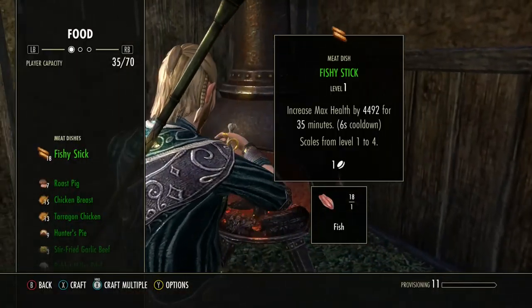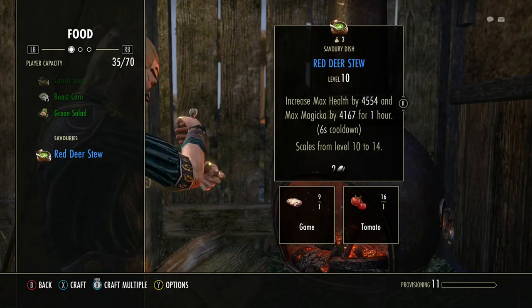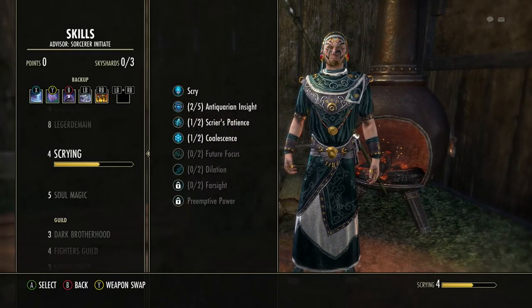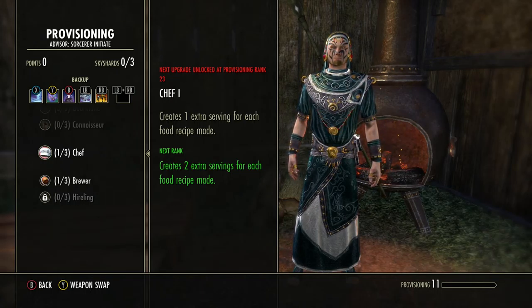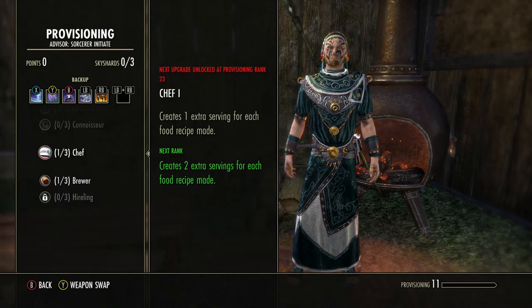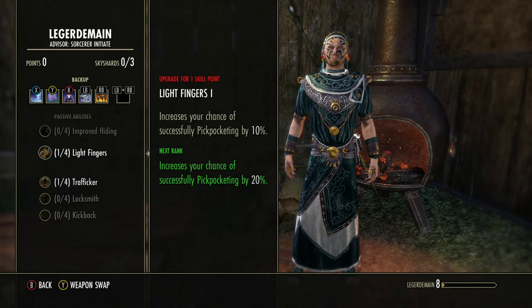For food, supplies are a little slim right now but they come from running dungeons and stealing on the street. The food I'm using is red deer stew — I have game and tomatoes which will make me 9 servings, but technically 18 because I've already put the Chef passive into my Provisioning skill line. As soon as you can at level 10, put in Chef and Brewer — that way you save on supplies. And remember: stealing also gets you provisioning ingredients.